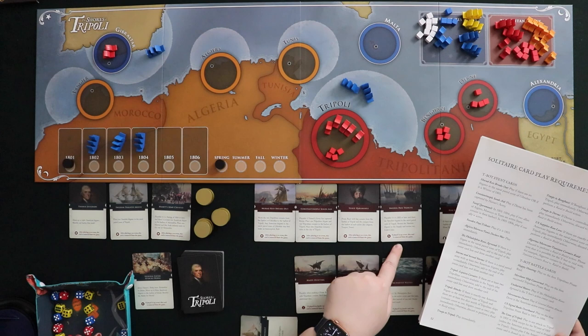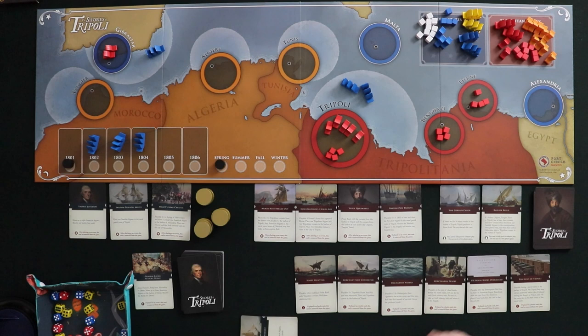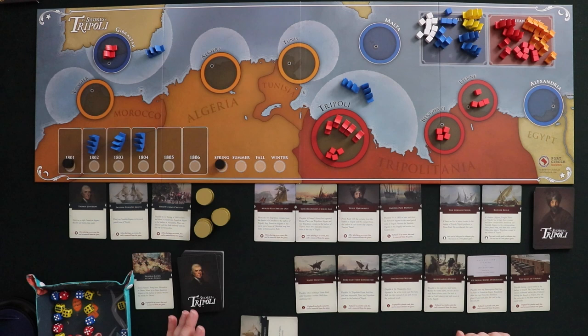There are five Corsairs in the harbor of Tripoli, so Tripoli performs a pirate raid. First, because I have frigates patrolling the naval patrol zone outside the harbor, I get to make an interception roll — two dice per frigate, and a six is a hit that will sink a Corsair. I can roll four dice to try to get some sixes. Let's roll... I did not get any sixes. I got a couple of fives but no luck, so these Corsairs get to raid at their leisure.